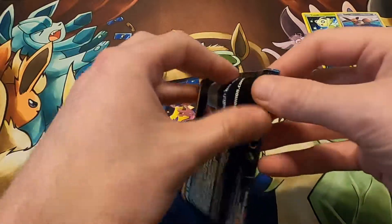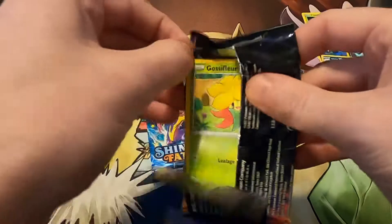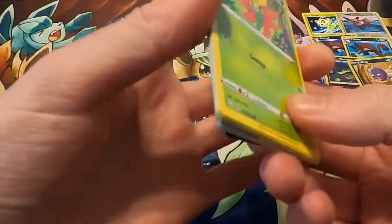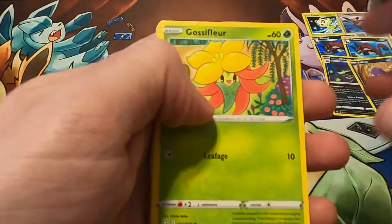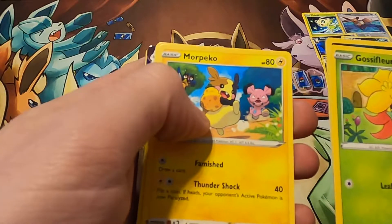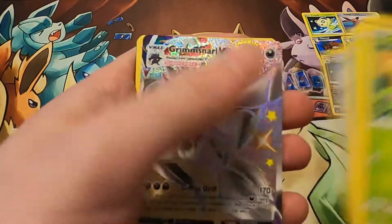Down to two packs. What else will we get? Curious, because again, these are loose packs — I've had some luck with rare cards from the loose ones. But we'll see. Gossifleur, Koffing — I see something, I see something — Morpeko, Yanma, Arsi.